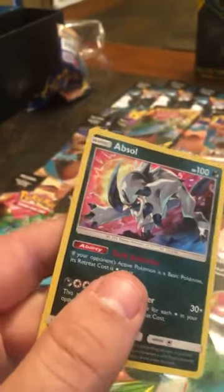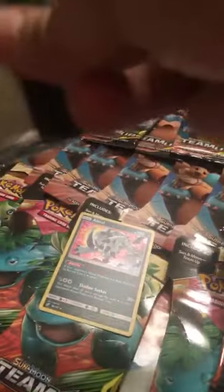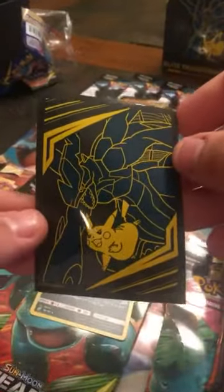Right off the bat we got a holographic, and I'm going to sleeve these guys up - all my holos and ultra rares we're going to sleeve right up. I'll show you guys these again - pretty cool. There's the first one, put him back here hanging out, and we'll go into the Gengar and Mimikyu pack. I was looking for the Team Up trainer box when they first came out - the cards came out but the stores didn't have the Team Up boxes.